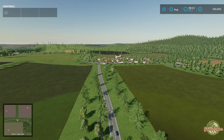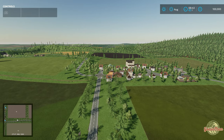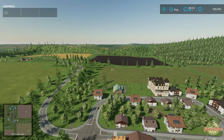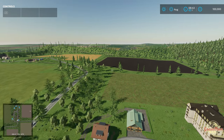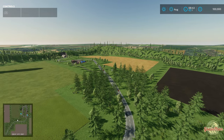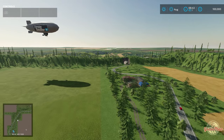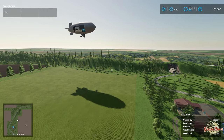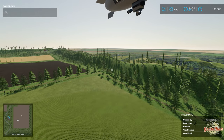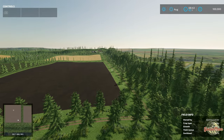Hello everyone and welcome back to another Green Man Travels adventure. Today we're on a map based in Germany called Gumpen - it's actually called Gumpen Mega Field and Forest Map. It was released on the 27th of the 7th of 2023. It is cross-platform compatible: PC, Mac, PlayStation 4, PlayStation 5, Xbox One and the Xbox series of consoles. We've actually got a blimp on this map which is pretty cool. It's on version 1.0.0.0, it's 246.48MB to download and it's created by a modder called Beamer.